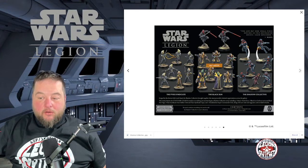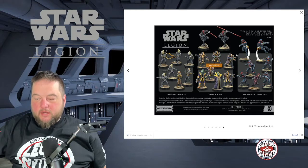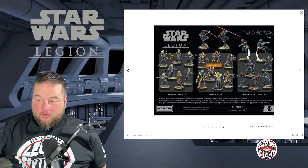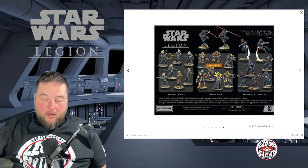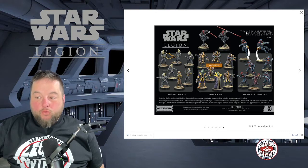We know that these Pikes can go in every single faction as mercenaries. You can see here they've got two heavies to choose from — the whip and a sniper-looking guy — and also what looks like a stun baton. You've got the leader of the unit and some different heavies for Black Sun. We learned that Black Sun can go in Imperial and Separatists.